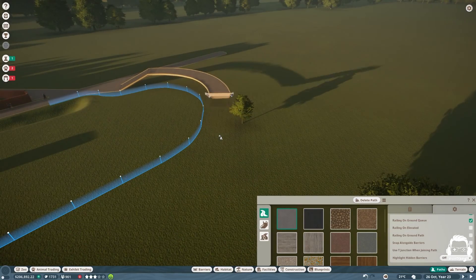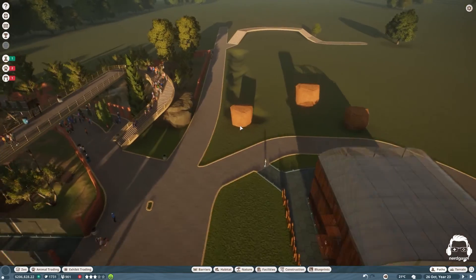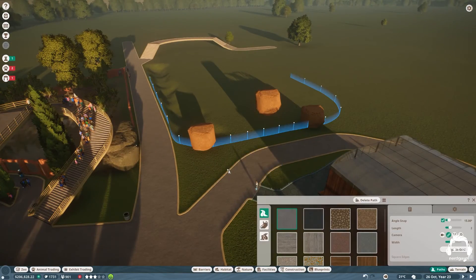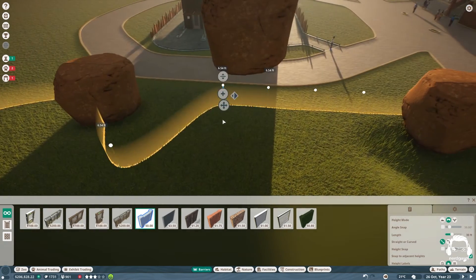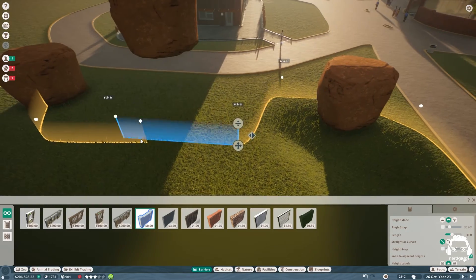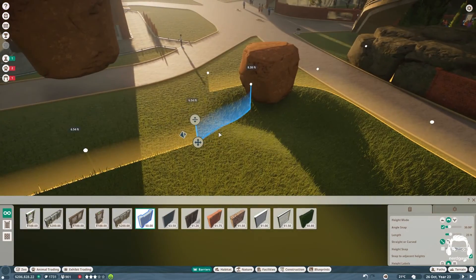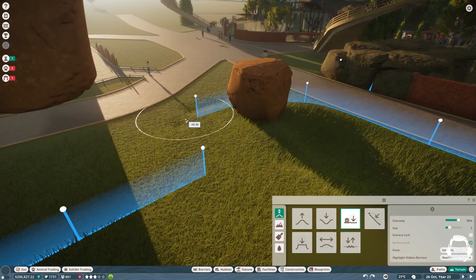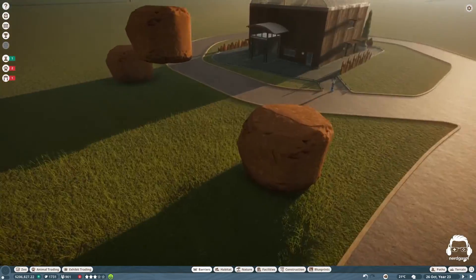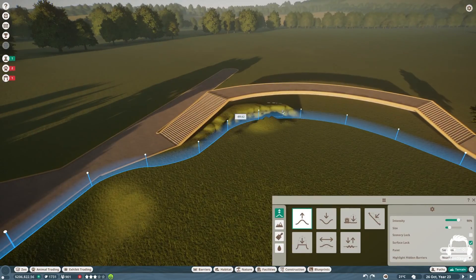I wanted a cool walkway where you could see the animals from either side. On one side I wanted an area where people could go underneath to view, and I ended up doing it on both sides because I thought it was so neat. So far the zoo is small, so people mostly use it from one side. I like to lay a rough boundary out first, using rocks to give me an aerial view of where I want to place things later.